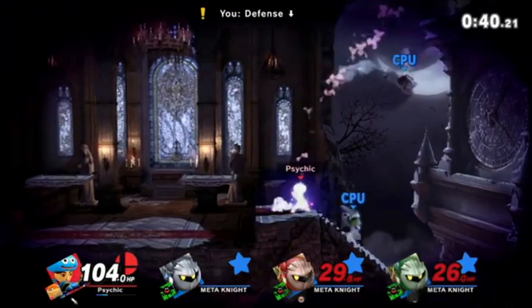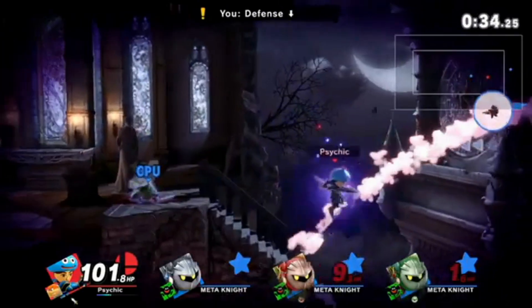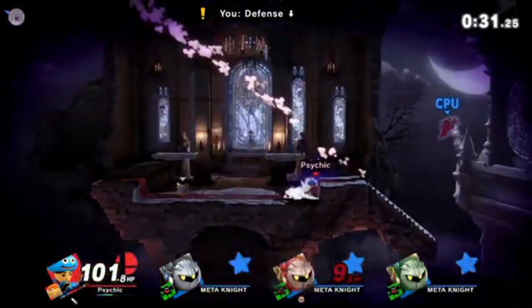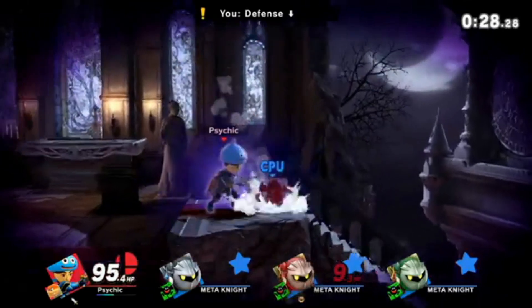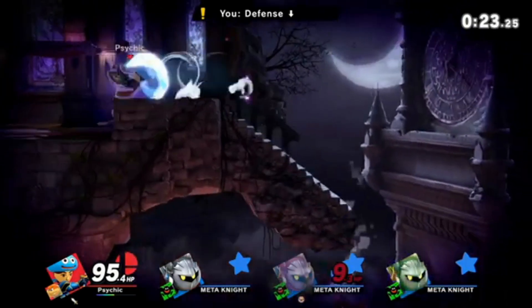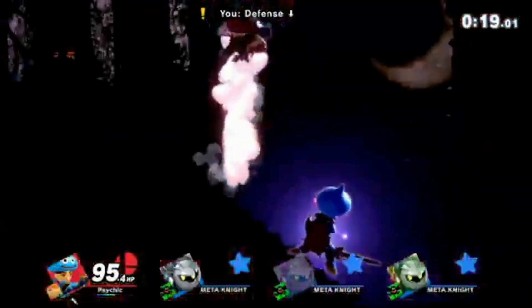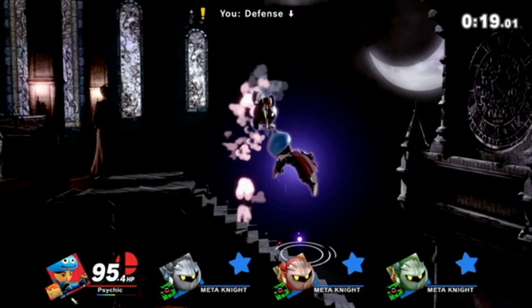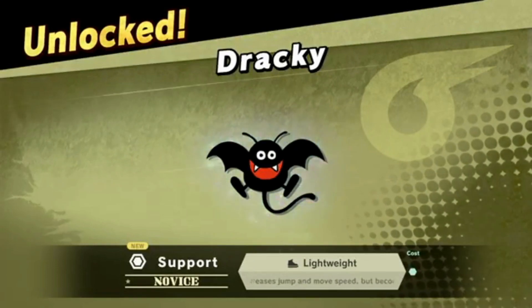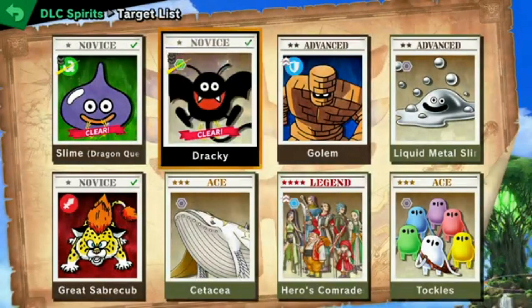Drackey — you're up against three Mii Brawlers. You have reduced damage, reduced defense, time stamina battle, enemy has increased jump power. Side special up — let's do that. Those are tiny Mii Brawlers! There we go — Drackey support spirit: lightweight.